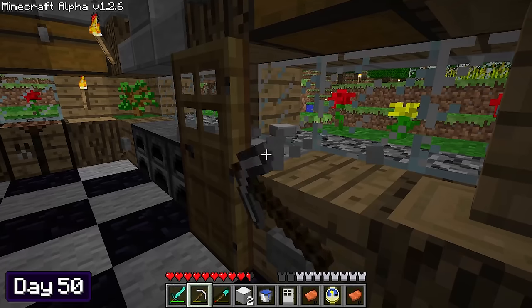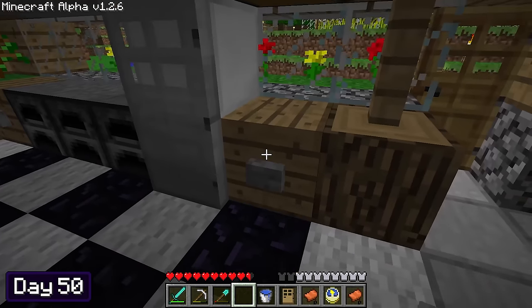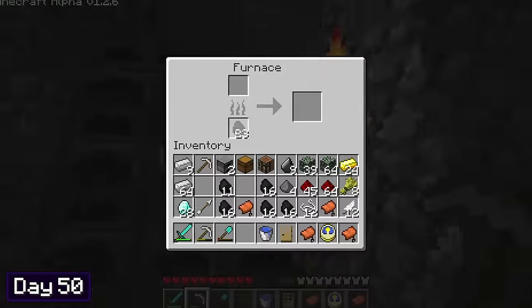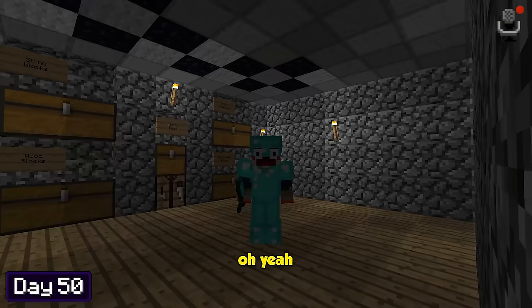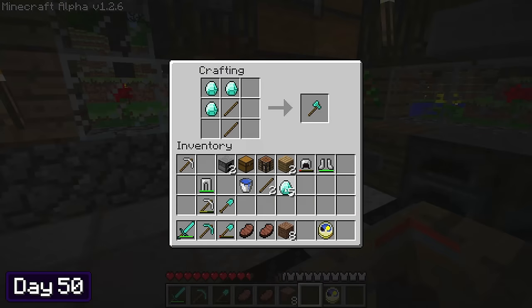Probably the most exciting thing about the mining spree was how much iron I collected, because that meant I can now upgrade my fridge to look like an actual fridge. This thing right here made those very long and tedious nine days of mining worth every second. I headed down into the basement, sorted out my inventory, and put everything I mined away. I then made the diamond armor that was the entire reason I went on a nine-day mining spree. Oh yeah, I feel like a million bucks now! I also made myself a fresh set of diamond tools.